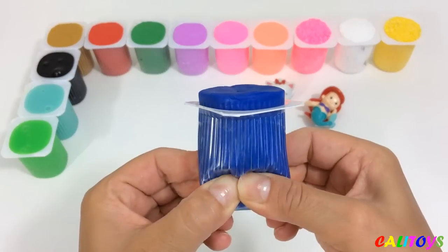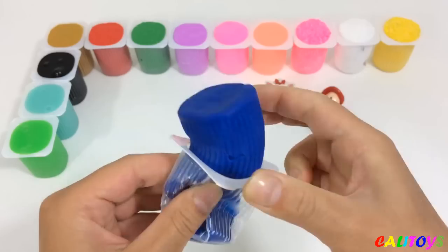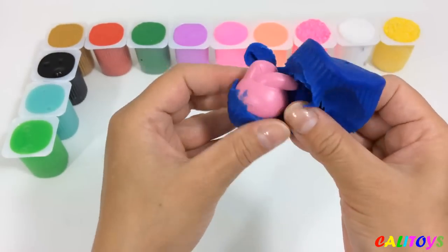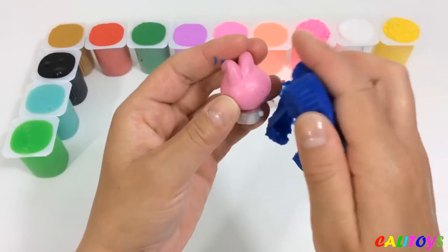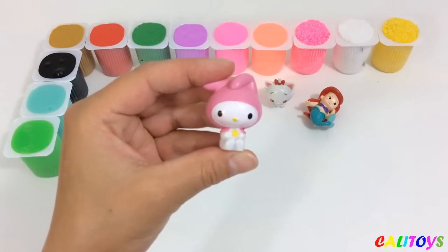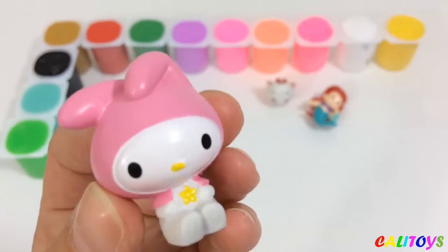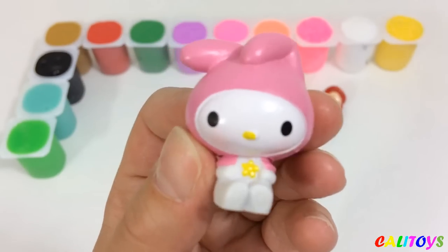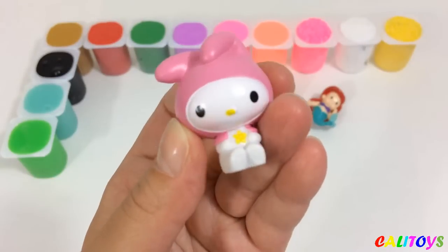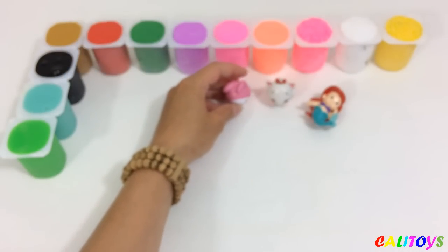Sesame Street! One, two, three, four, five fingers. Elmo Finger, Elmo Finger, where are you? Here I am, here I am, how do you do? Big Bird Finger, Big Bird Finger, where are you? Here I am, here I am, how do you do? Cookie Monster, Cookie Monster, where are you? Here I am, here I am, how do you do? Oscar Finger, Oscar Finger, where are you? Here I am, here I am, how do you do?